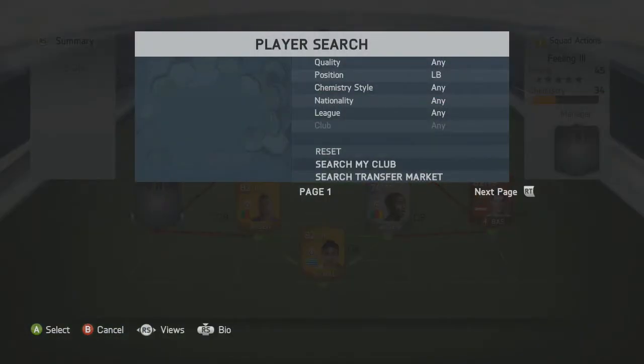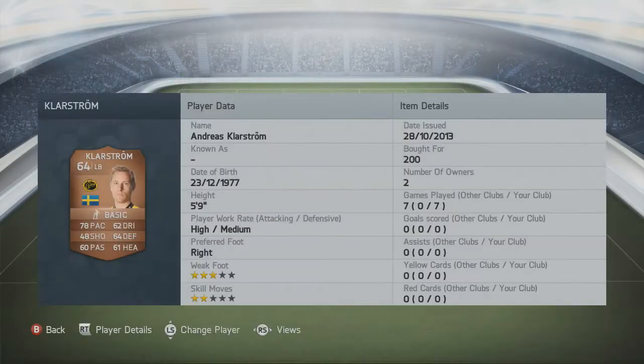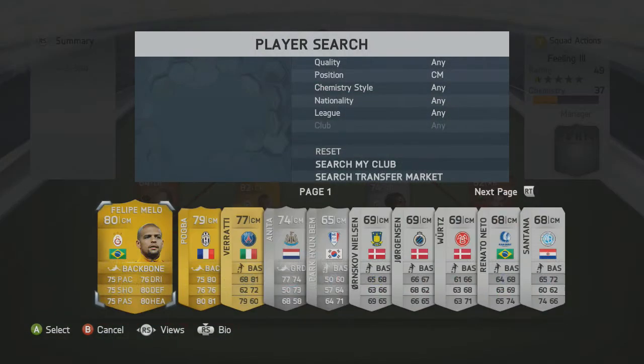At left back we have a Bronze: Claustrumb, a very good Swedish player with high-medium work rates. Not much to say about him really — just a pretty solid bronze left back.